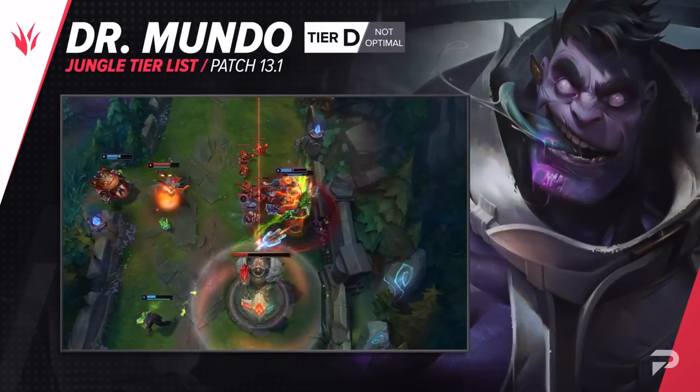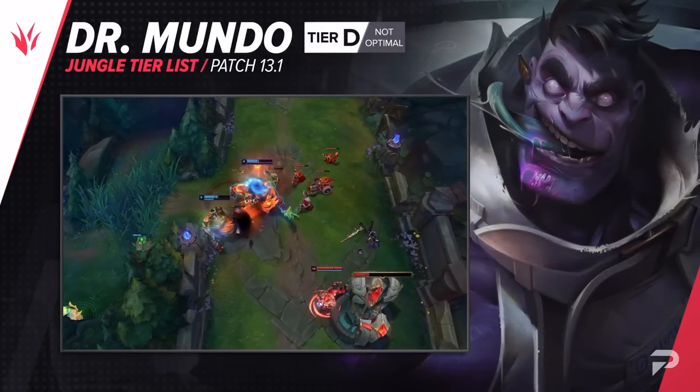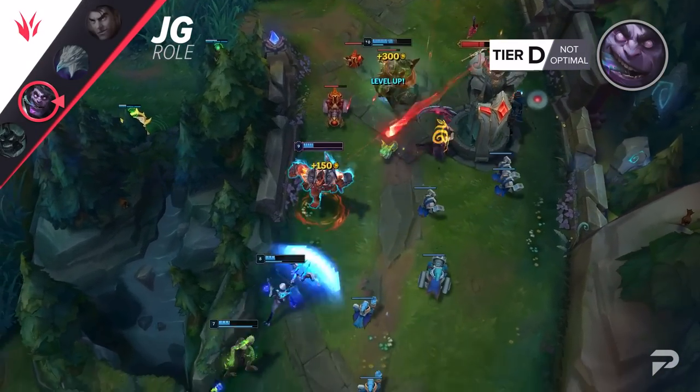The same goes for Mundo in the jungle. We warned in the rundown that there was a good chance he would be doing worse, since he's a very stat-checky type of champion, but this is even worse than we thought. He's easily one of the worst picks in the jungle — I'd even say Lee Sin may be a better pick right now.